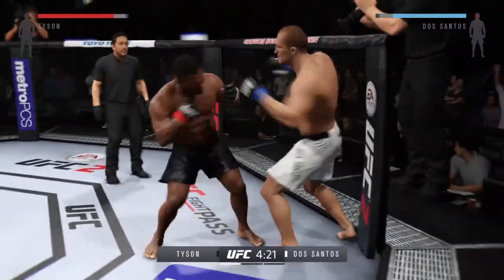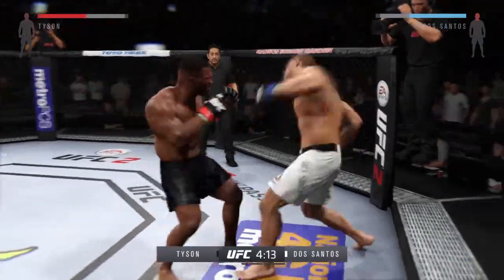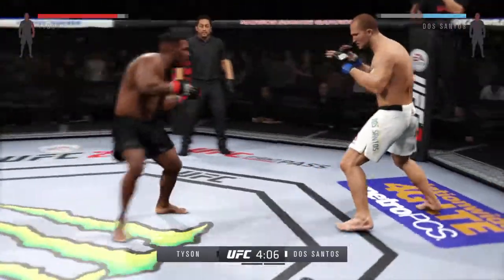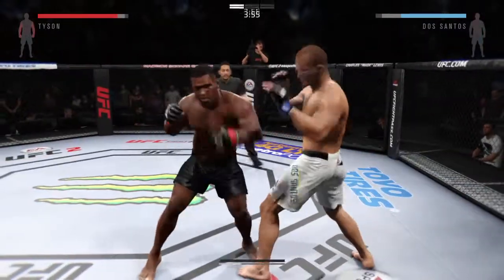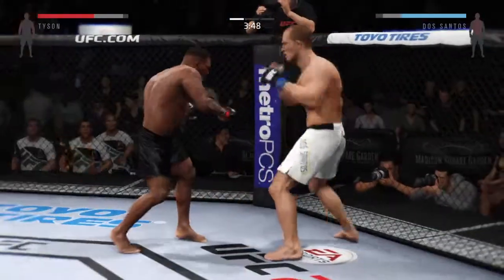Tyson with a nice straight to the body. Now they're trading. Beautiful combination. When it comes down to boxing, Dos Santos is one of the best ever, and you see it with that punch right there. Nice block — good defense and a left hook counter. Excellent job with landing punches here.